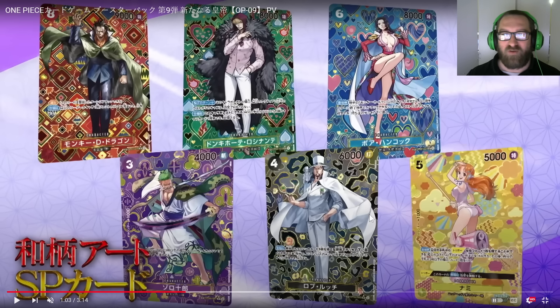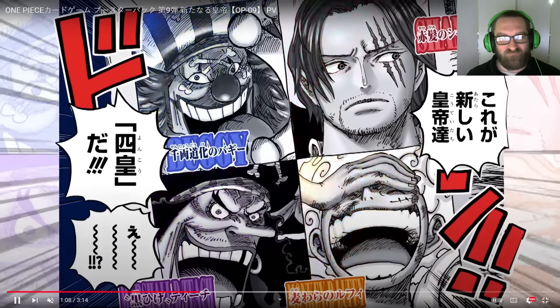The Rosnante — I just now noticed the green. Green is one of my least played colors, but man that Rosnante art is clean and so is the background. Dragon's looking solid — beast mode over there. Boa looks great as well. My three favorites are Zorro, Lucci, and Rosnante — they all look great. Very nice animation they do here. This looks really good — we're almost to the spoilers now.